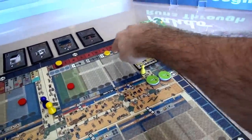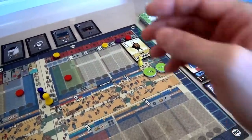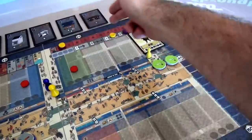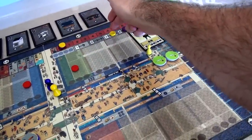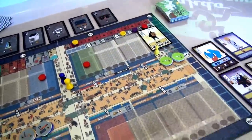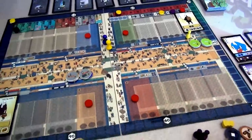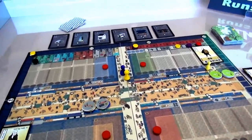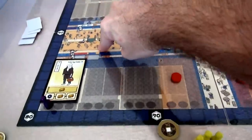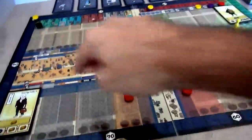Two things have happened: we've both determined where we're going to end up on the track, and we've determined who is going to move through the market first. Furthest to the left goes first - I will go first because I'm at three and Jen's at four. If Jen had wanted to go first, she could have chosen the one or two space. I'm going to continue to be the first player to act in the market.